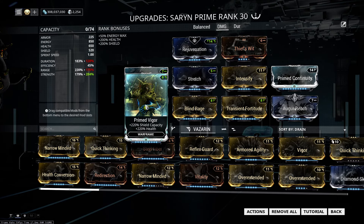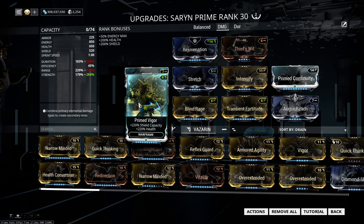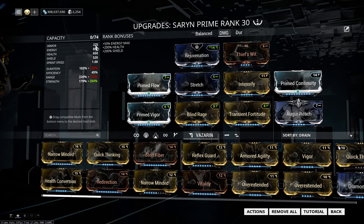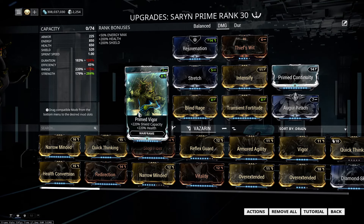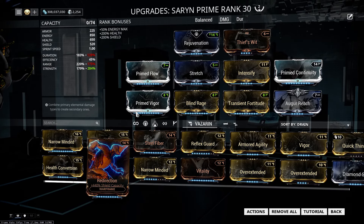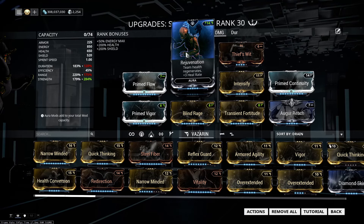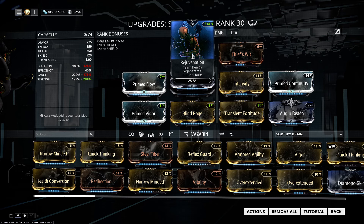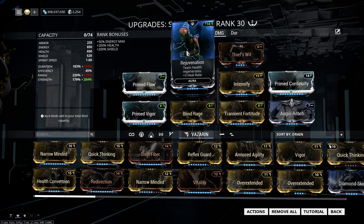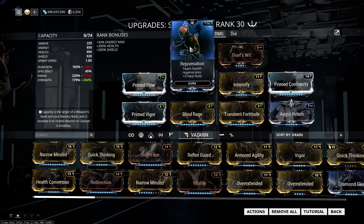Then we have the defensive slot — you can put everything and anything in there: Quick Thinking, Redirection, Vitality. Since it's a quite tanky frame for a caster with good HP and armor, that's why I chose health in there. It also helps with the poison attacks of Infested — if you choose just Redirection, they will get around your shields easily. For the aura, same thing applies: if you don't want to sacrifice a Forma stay with Rejuvenation, or go Madurai with Growing Power, or Naramon with Enemy Radar and Corrosive Projection.